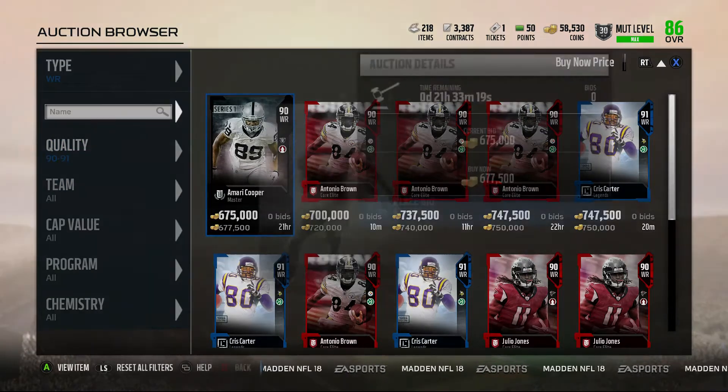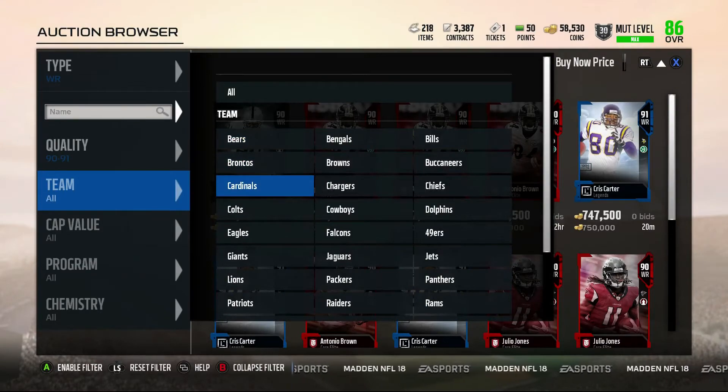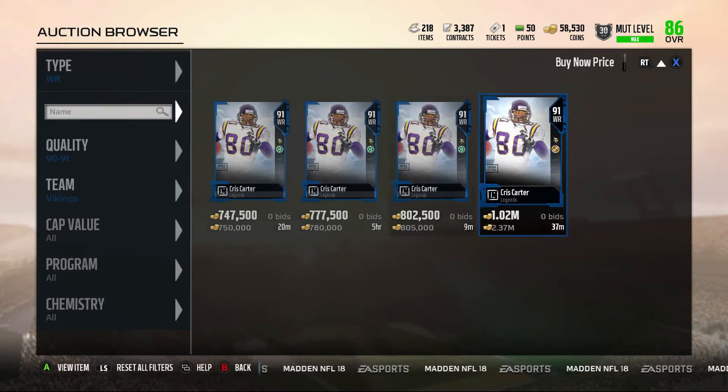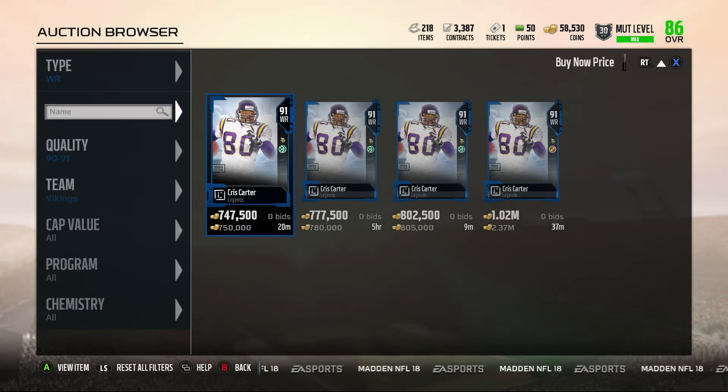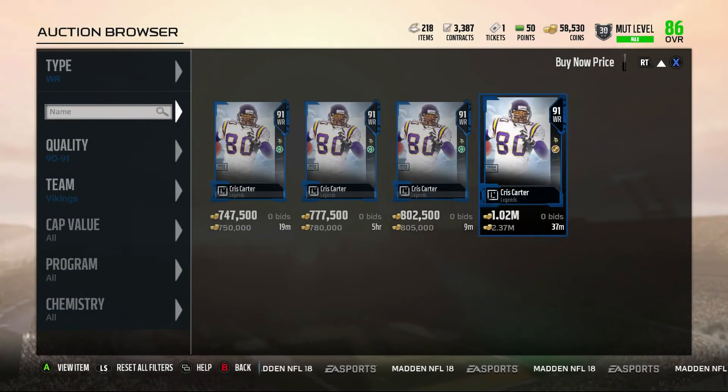Let's go ahead and look at Chris Carter — actually, this is a Series 1 Master, my bad, I did not see that Mario Cooper before. So if we look at Chris Carter, he's a great example of a card with no set value. As you can see: $750,000 — buy, won't sell. $780,000 — buy, won't sell. $805,000 at 2.37 days.